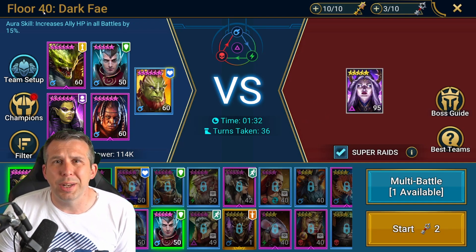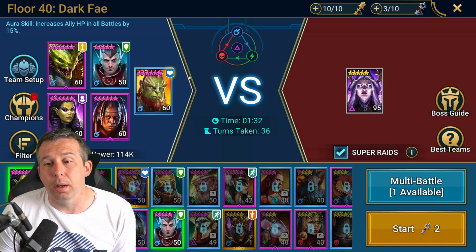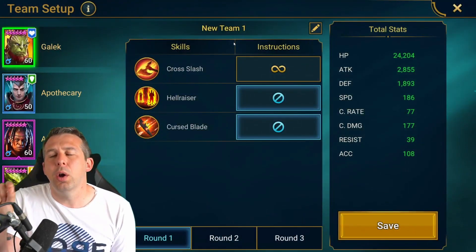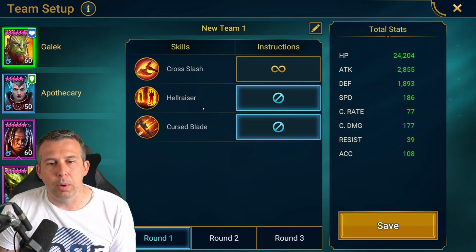For higher levels — this is level 40, it's really easy — for higher levels I'd probably have to take Venom Age out or swap in someone like an Armager, which is how I originally did it on manual before I set up this full auto team. The AI tool is so good for this, it's such a great setup.